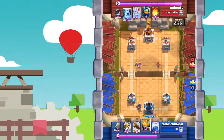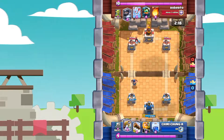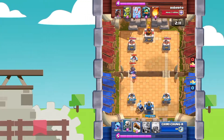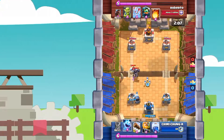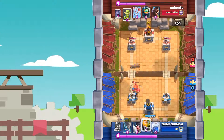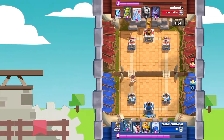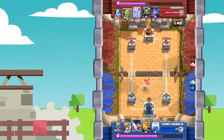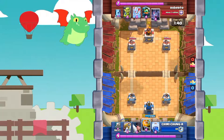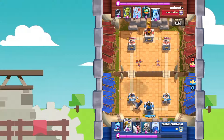I put an Executioner down and get ready for a Royal Giant push. At this time, I didn't know he had an Inferno Dragon. Good thing I didn't commit — I decided to play Sparky instead, because that Mega Knight would have completely crushed our Royal Giant. You want to play very defensive with this deck, you do not want to overcommit and waste Elixir. I accidentally play the Log very badly, but that activated King's Tower comes in clutch and takes out that Mega Knight without any damage.